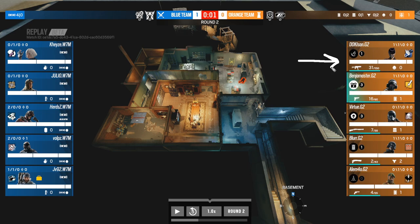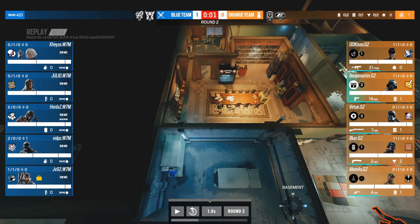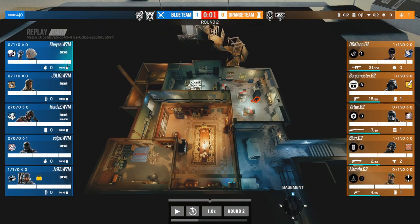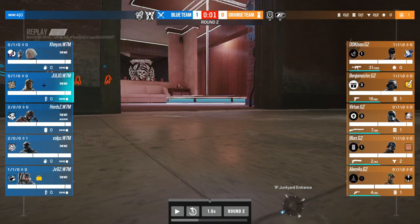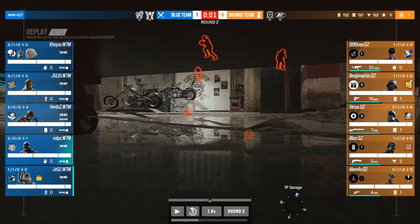Round two: G2 have gone for basically the exact same strategy. The only difference in their lineup is Doki going on Azami. So far he's only thrown one Azami keeper barrier — blocking a line of sight so that if G2 retake late round into Church they have something to play behind toward Blue. For W7M it's a very similar attack lineup: Julio is not playing a hard breacher, Herds is on Ace, Vulps stays on Sledge, JV on Buck, KZ on Dokk B, and they've now introduced a Nomad.